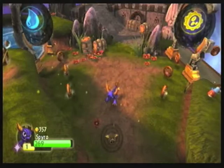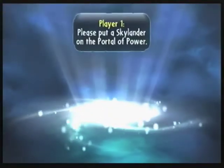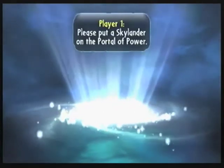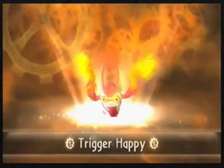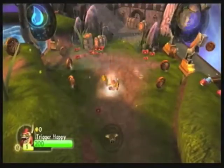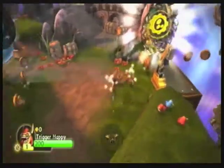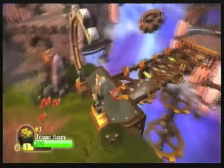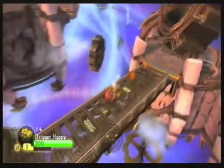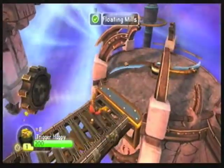So let's take Spyro off the portal and select another Skylander — one that also came with the game: Trigger Happy. By the way, if you are looking for these Skylanders that came with the console version so you can play them on the 3DS version, they are unavailable outside of the starter pack for the console versions, meaning you have to get the console pack in order to get them.